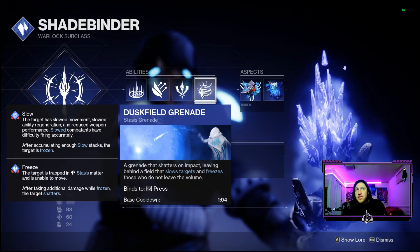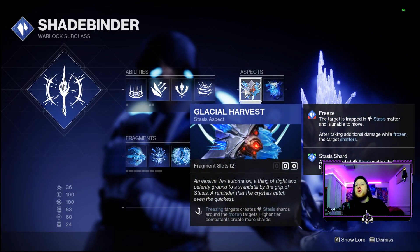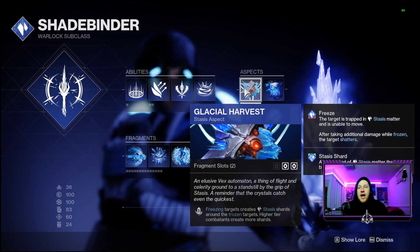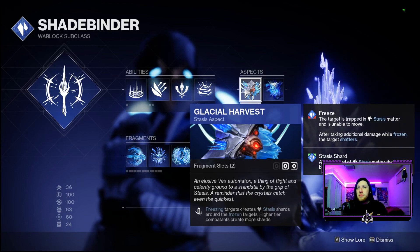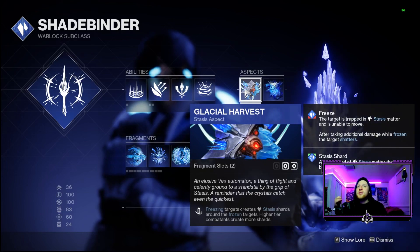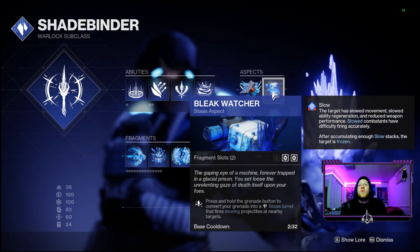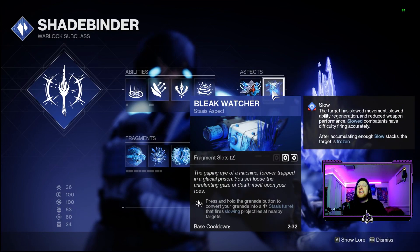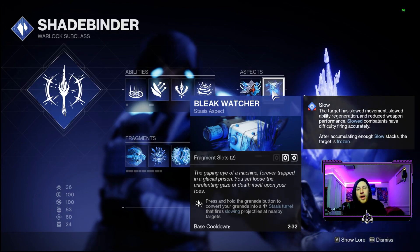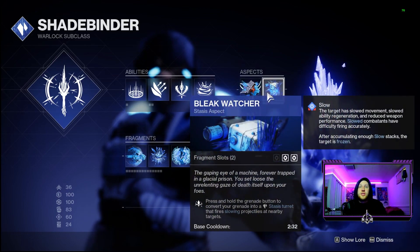We're building this out to get a lot of those stasis turrets and be able to throw a decent amount of Dusk Field grenades. For our aspects we're going to use Glacial Harvest, so freezing targets creates stasis shards around them and higher tier combatants create more shards. This is going to be important for the DPS side of this build. Collecting those will give us some nice high damage output for our stasis weapons. On top of that we're pairing with Bleak Watcher so we can convert that grenade into a stasis turret, which allows us to freeze a lot more enemies.